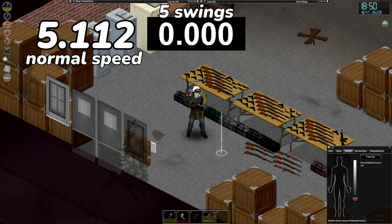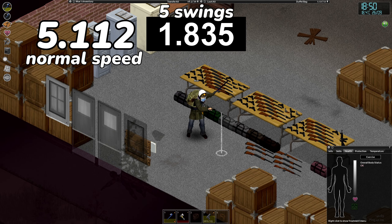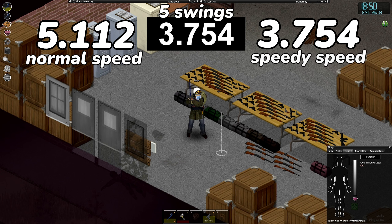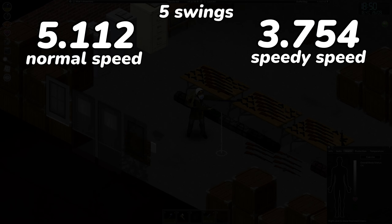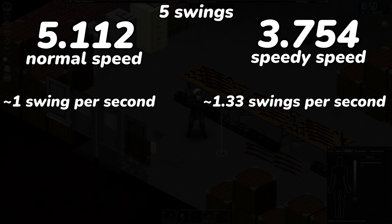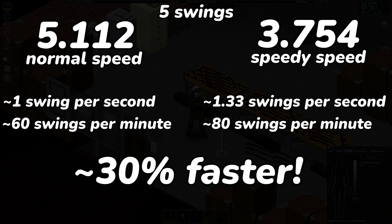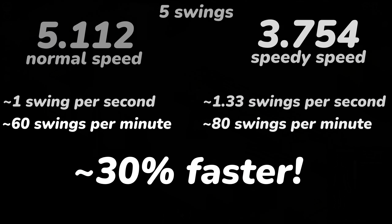Now, how long does it take to perform five swings with the cancel swing? 3.754 seconds. That is roughly one swing per second for the normal swing and 1.33 swings per second for the cancel swing — that's 20 more swings per minute, which is roughly 30 percent faster weapon swinging.